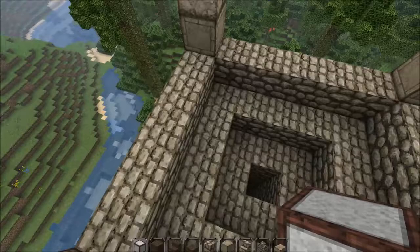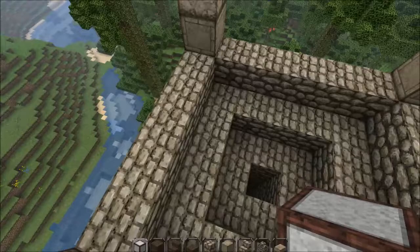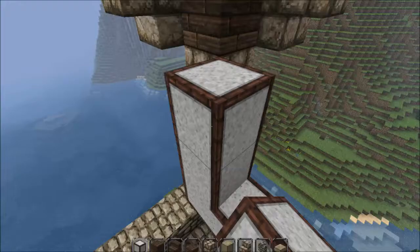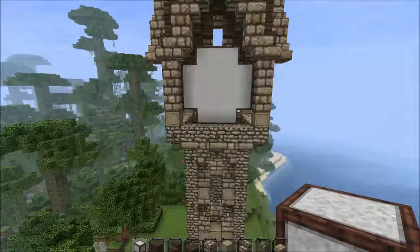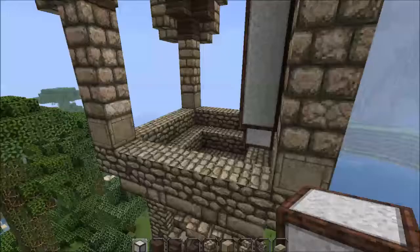We're actually on to the clock face already, so that's our roof done. For the clock face shape I'm going to quickly do it and then show you guys. The shape is like this — three, three, three like that — I'm going to fill this gap in and do this on all sides really quickly.